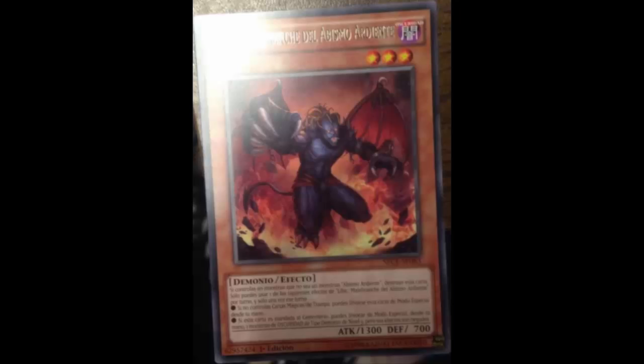Welcome back to the card review — more Burning Abyss support. We're going to look at them all. This is the second one of this four-part mini series. Today we are looking at Libik, Branch of the Burning Abyss. Libik is a Dark Fiend effect monster, Level 3, with 1300 ATK and 700 DEF — those stats are just bad.